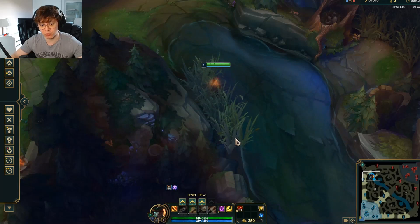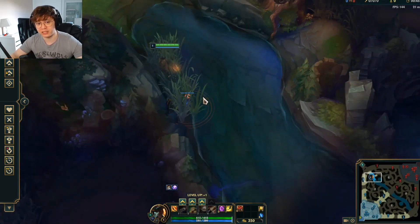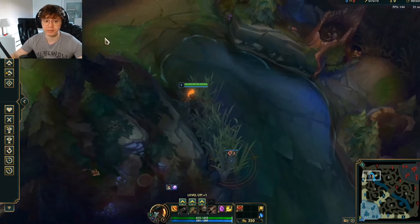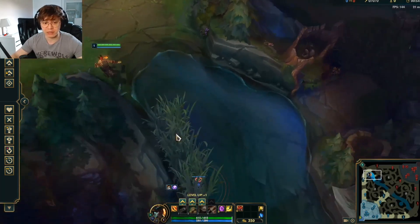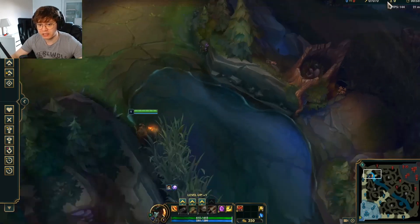So if I pop a ward here, the argument is that now you can see the enemy coming from this way and this way as far as possible, which is really good against champions that want to gank from river. The problem is, wards actually have limited range.